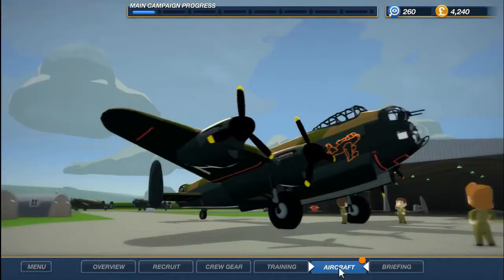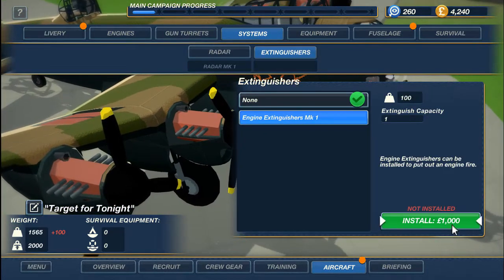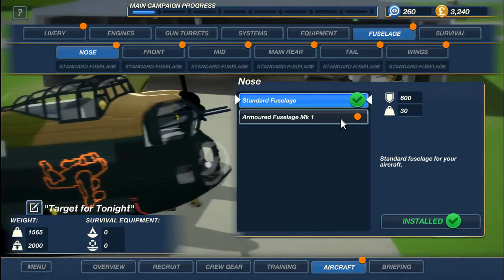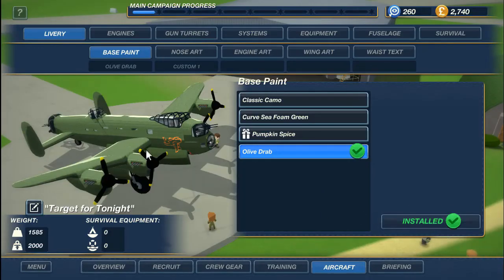Let's go straight to the aircraft now. Here it is — Lady Lancaster. We're gonna bypass the livery. Fire extinguishers — yes, fire extinguishers at a thousand. Fuselage — we can install that in the front portion, or I guess it's for the entire fuselage. Olive drab — yeah, I actually like that color. That's pretty nice for Lady Lancaster. Let's go to briefing.